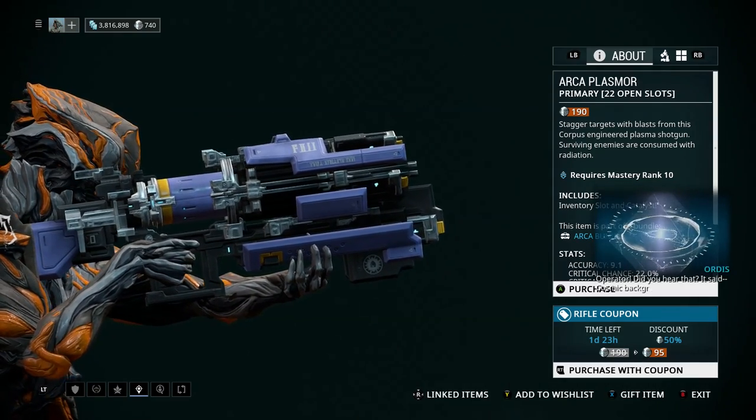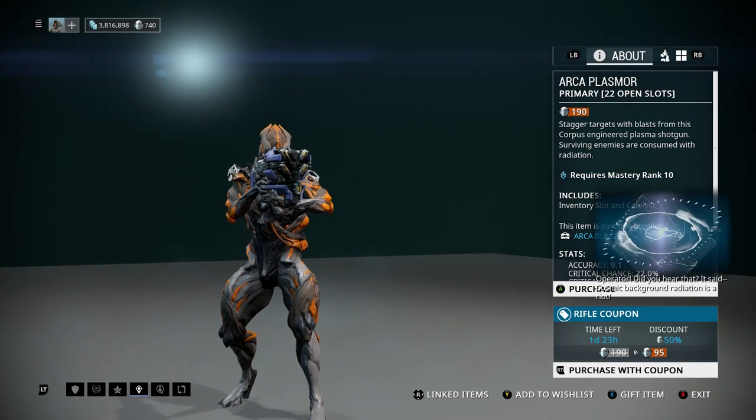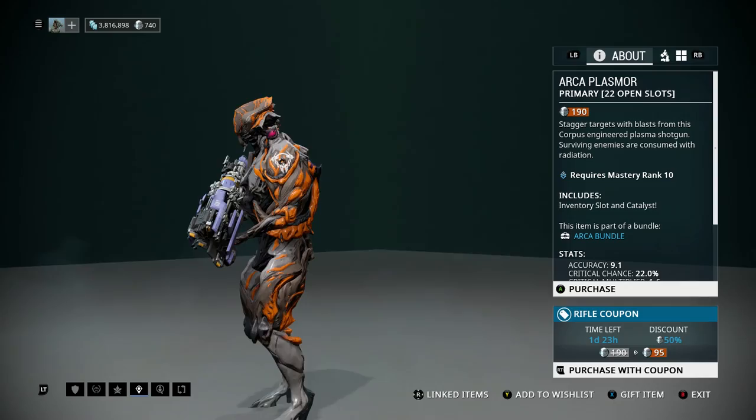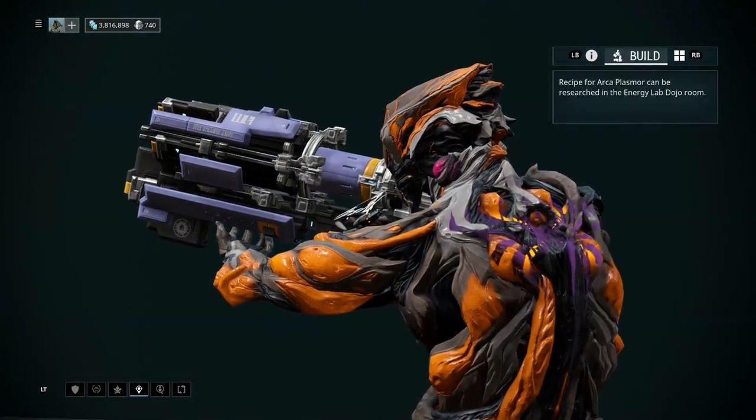The Arca Plasmor is kind of like a wave-shooting shotgun. It doesn't shoot through walls, but it does have an innate punch through against enemies, which makes it pretty useful, but it's got a limiting range of about 30 metres.